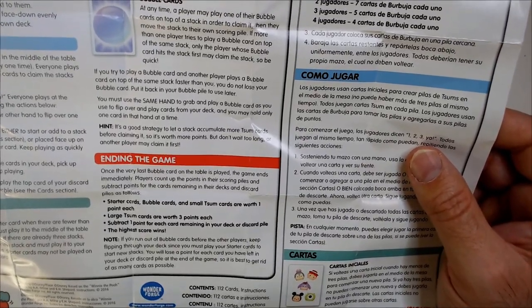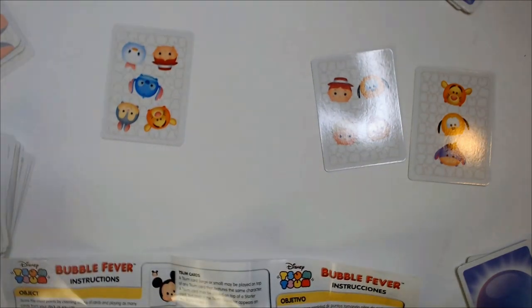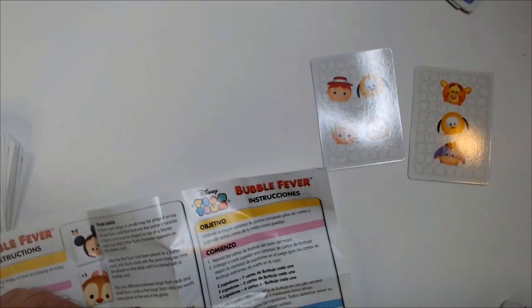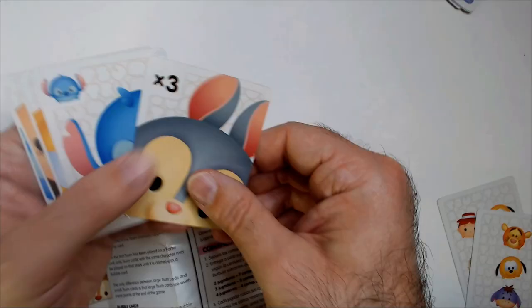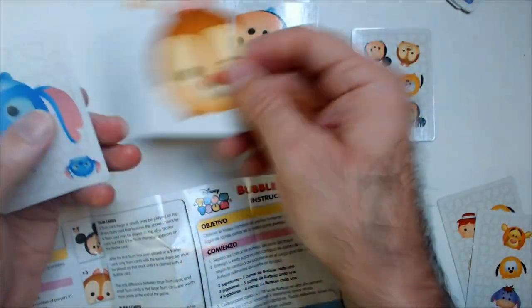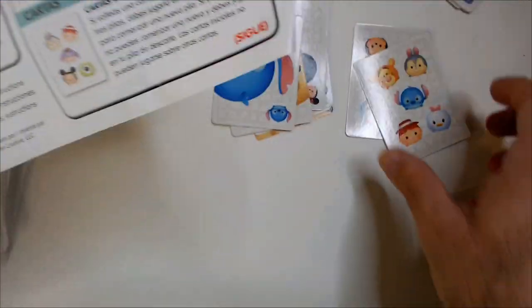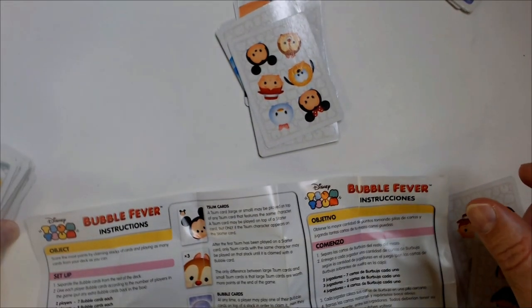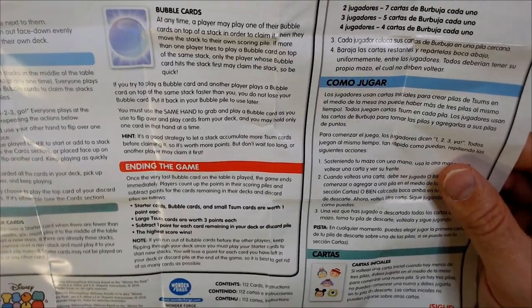It seems pretty fast — it's a decent take on slapjack. Get your cards started, get your pile, claim it, build your score pile. Then add up all your numbers — starter cards count for points too. But if that's all you got you'd have to subtract all the remaining cards from your score, so you definitely want to get rid of your deck as fast as possible.